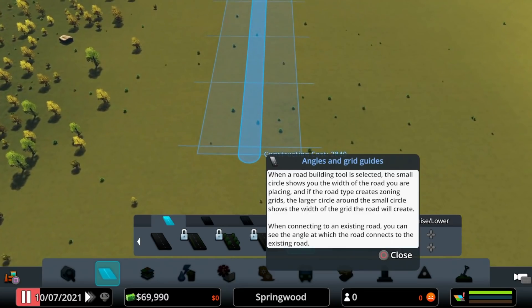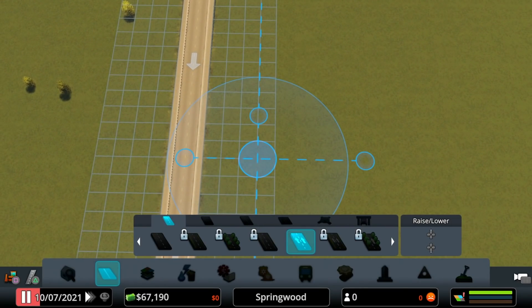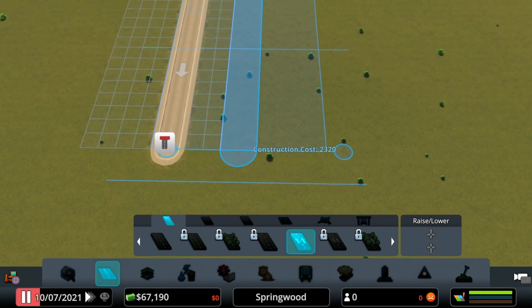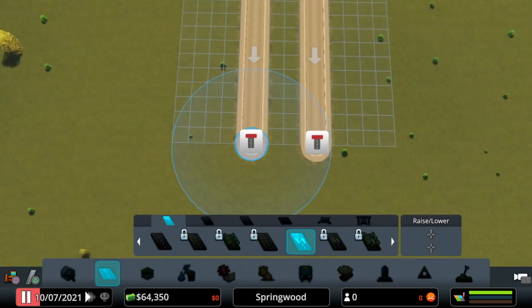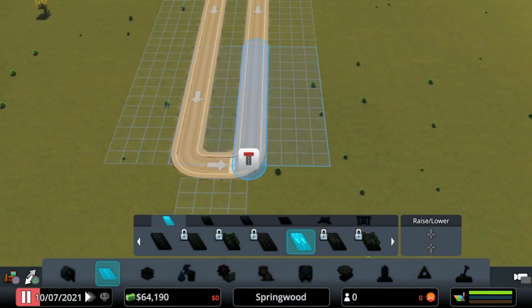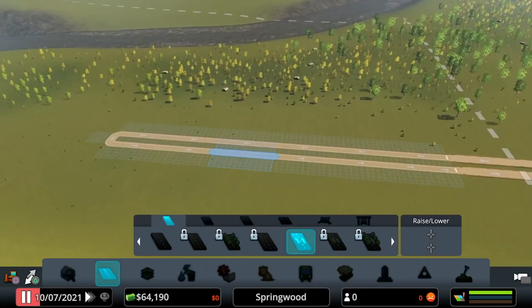That should be enough. These highways are a little bit uneven, so I'm going to snap to this node so the roads end at the same distance. Now those roads are backwards, and down at the end is just a dead end, so we can use one-way connections to fix that. I'll hold Triangle to switch to the Change Direction tool and work my way back up the road.